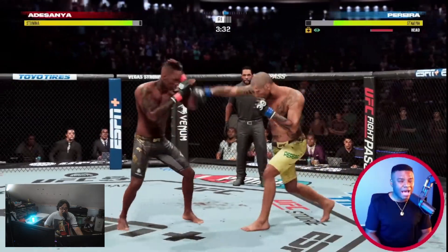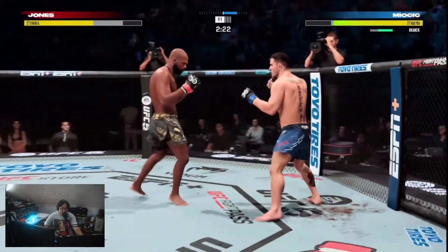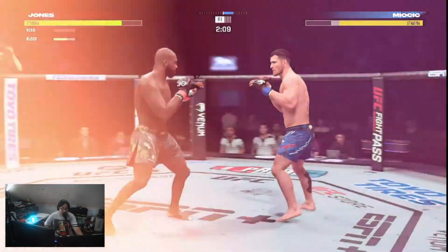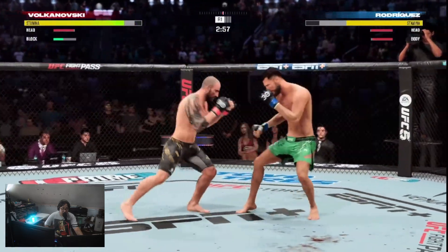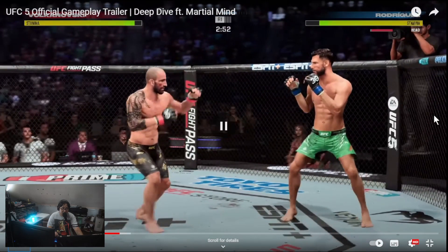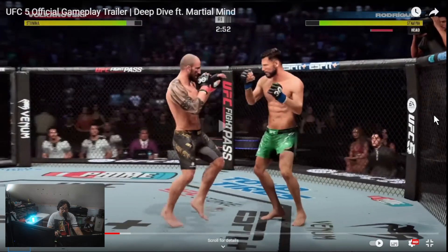The introduction of doctor stoppages to UFC 5 is just another way the game truly delivers an authentic MMA experience, but it also adds another layer to gameplay. Being defensively sound has never been more important, and because of this there have been significant enhancements to core defense. Blocking, footwork, head movement, and lunges have all received significant upgrades. A lot of players definitely complained about UFC 4 — pressure is too strong, block breaking is too strong.